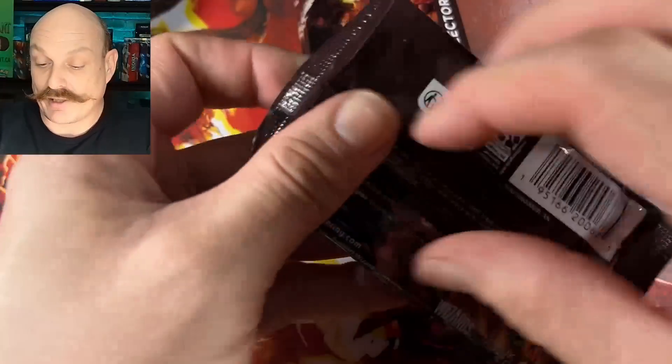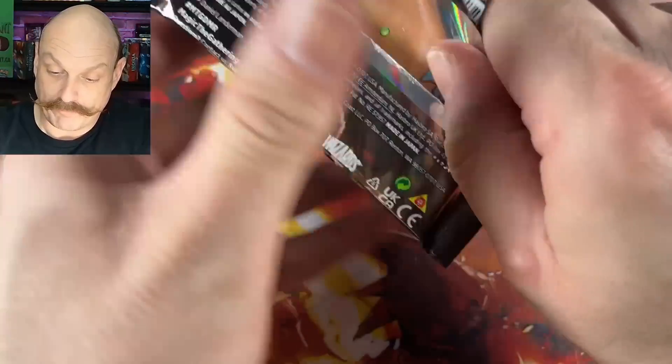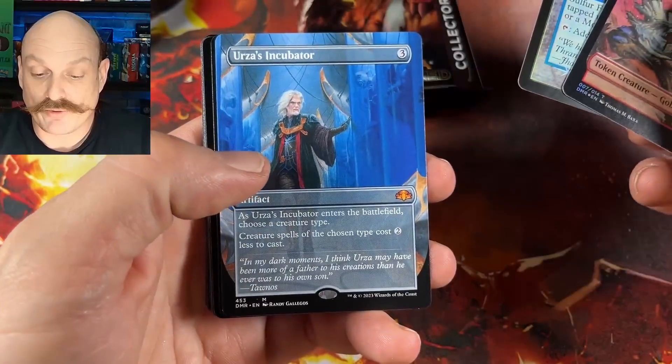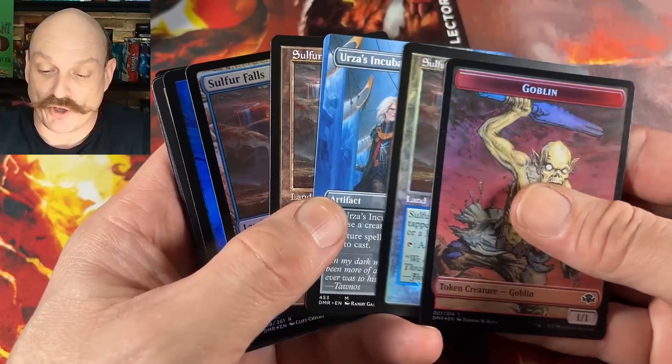So far I think it's been a great collector box. Just got a Force of Will too. Just need like one bomb now, like the Infiltrator or Incubator. Of course the Force. Sulfur Falls — show us the Force. Incubator. Borderless. Double Sulfur Falls. Triple Sulfur Falls pack.